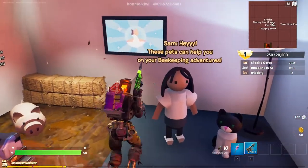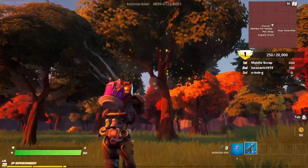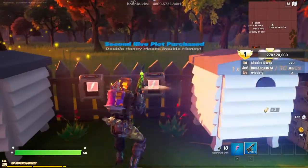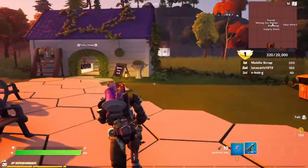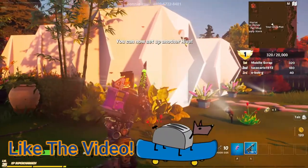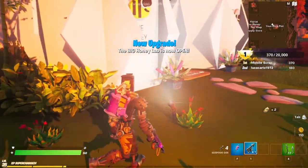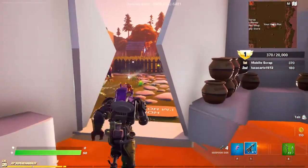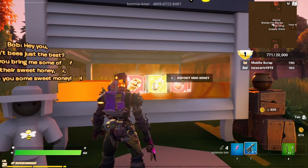There are different pets and stuff too — these pets can help you on your beekeeping adventures. I like the sound of that! Let's go find more bees. We've got two honey now — I presume we just sell the honey. Let's pop those in, thank you very much. Now we need eight, let's buy this one. Honey opens new doors — new upgrade, the big honey lab is now open!